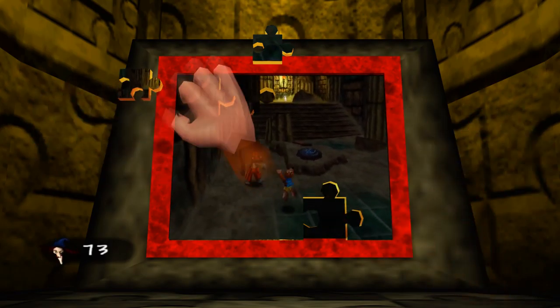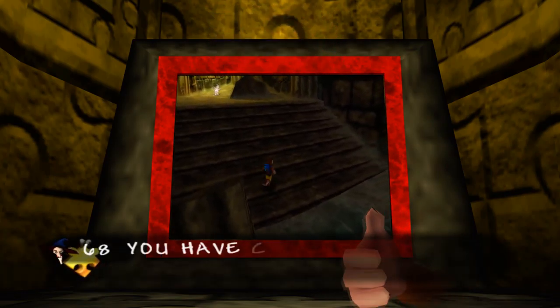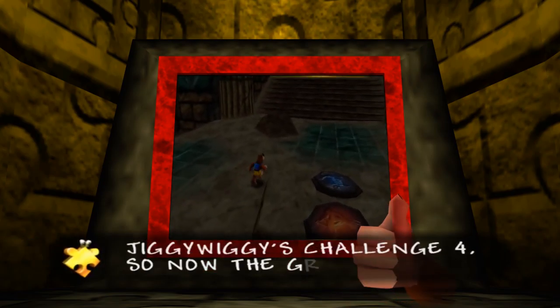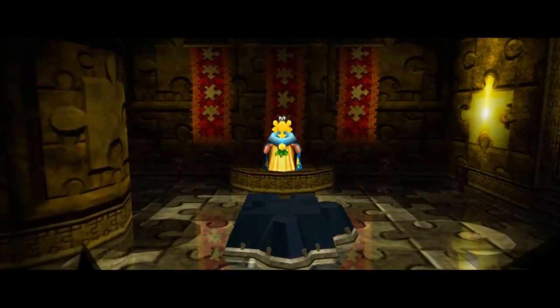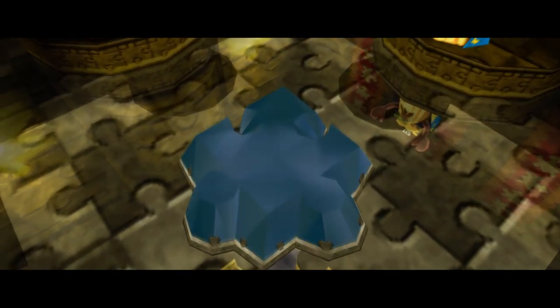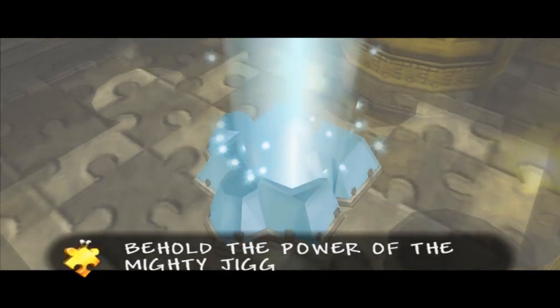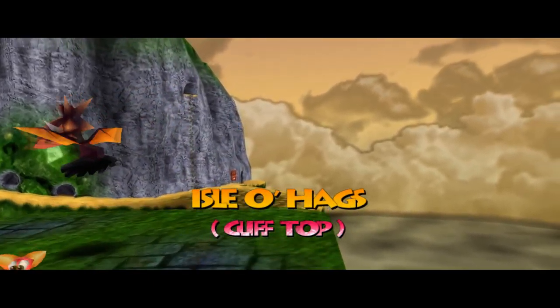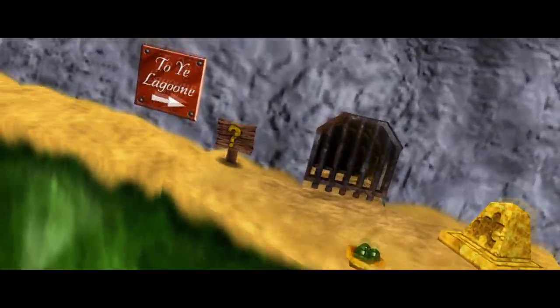One of which is Kazooie's attack move for when she's outside of the backpack, which is just like Banjo's — not the most useful thing in the world. And basically there's one skill in there that will unlock a few things for us, including the area that lets us use the ice key. Oh yeah, this is also where the overworld Mumbo hut is.